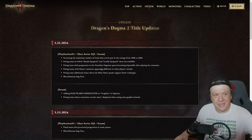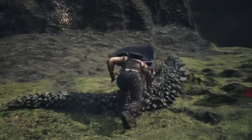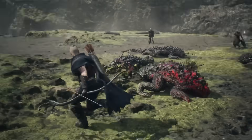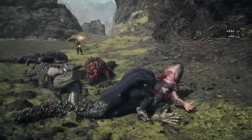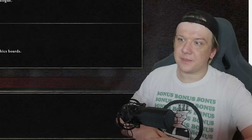Fixed issues with pawns' cosmetics appearing different in other players' worlds. That happened to me once a long time ago — a friend of mine hired my pawn and messaged me asking why her lips were so purple, saying she looked like a drowner. Obviously she didn't have purple lips, and the issue resolved itself prior to this patch. It never happened to me again.